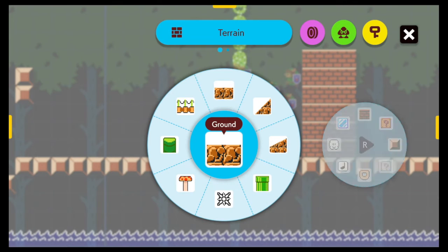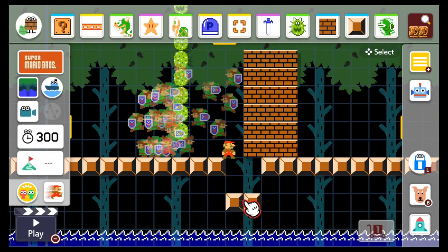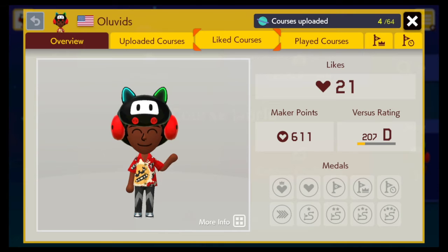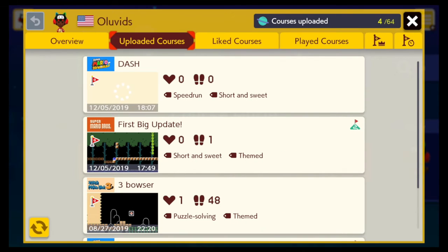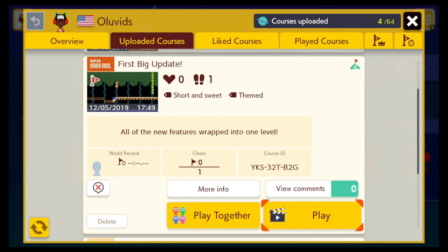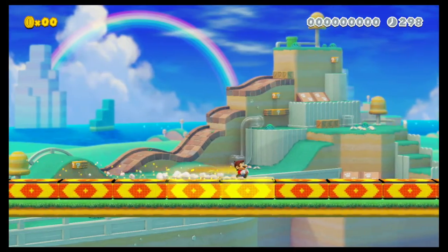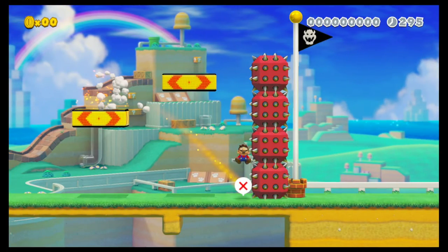That covers everything added to Super Mario Maker 2 version 2.0. I've also created two levels using these new mechanics — the codes are on screen. I hope you enjoy those levels and all the new stuff. See you next time!